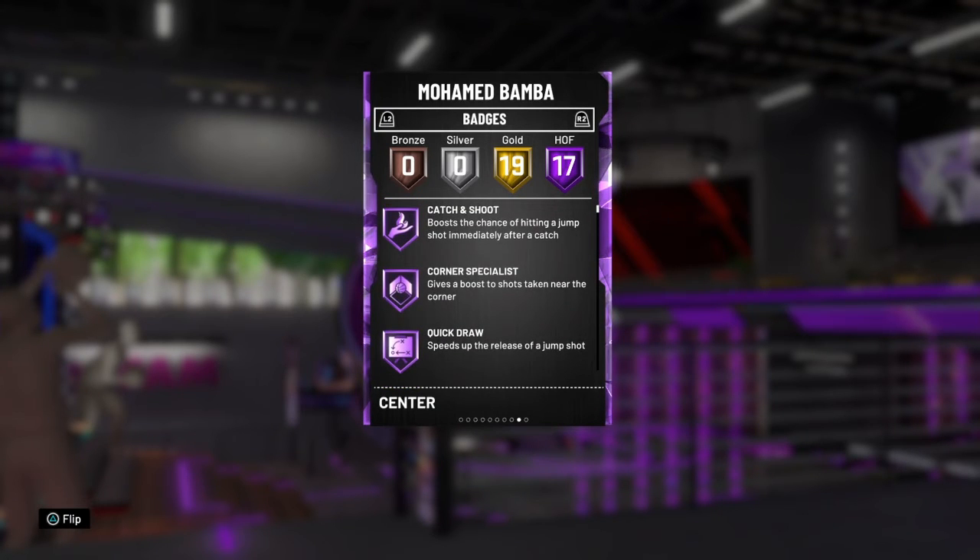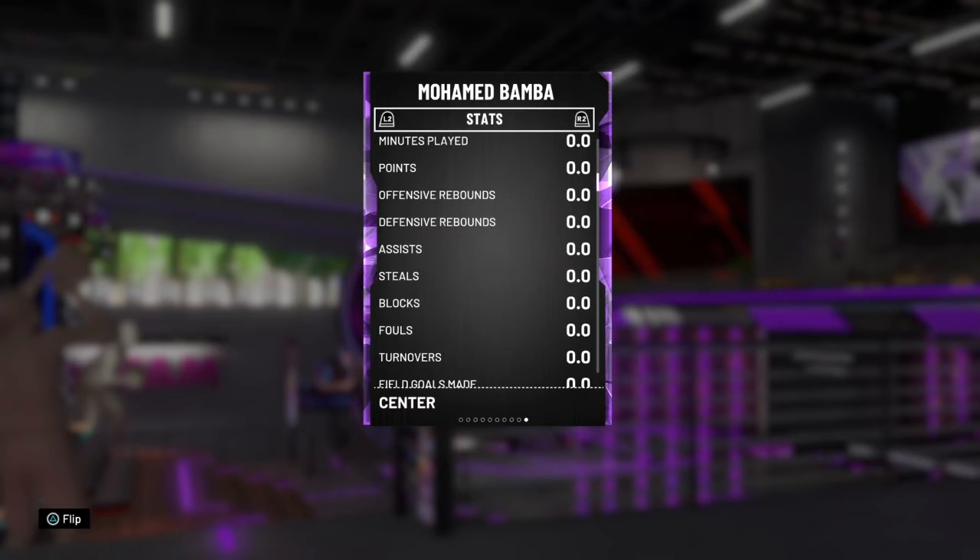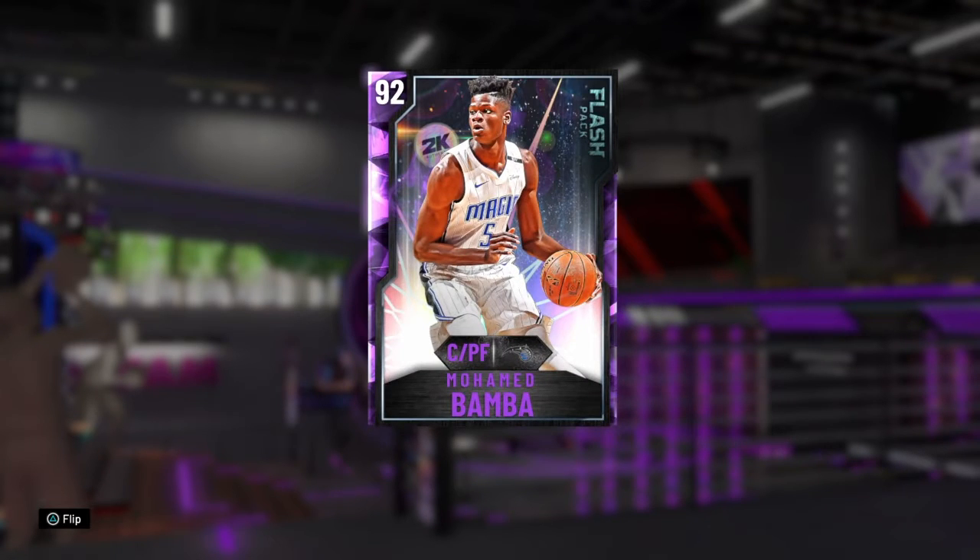Looking at this, especially the first couple of badges, I wouldn't be surprised if this was a shooting guard card just by seeing catch and shoot, corner specialist, quick draw — awesome badges to have, especially on a 7-footer. I haven't played with him yet so I'll give him the benefit of the doubt, but I get the vibe he's a Thonmaker — exactly the same as that Ruby Thonmaker card except a little bit worse, and when I say a little bit, I mean his strength being a 60 is insane. Let's have a look at this card, have a bit of a shoot around, and we'll go from there.